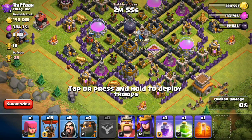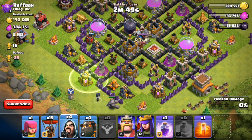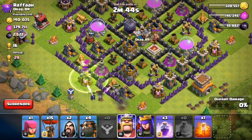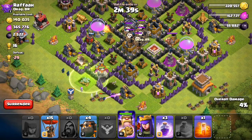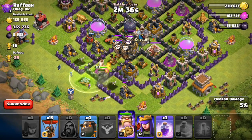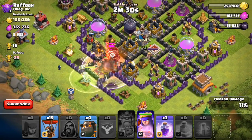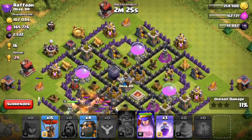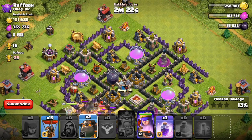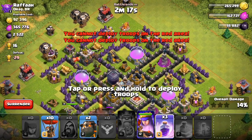I'm going to drop my golem and then — oh, he's already going around. That's not ideal. Let's quickly take some of these buildings away. Wow, that's really not ideal. Let's hope my queen takes out all those balloons. The air defense is gone already, so that's nice. Now we can probably try and save at least some of the troops.